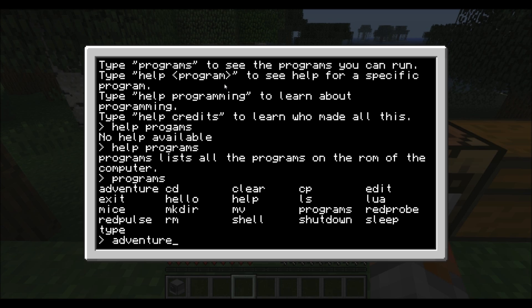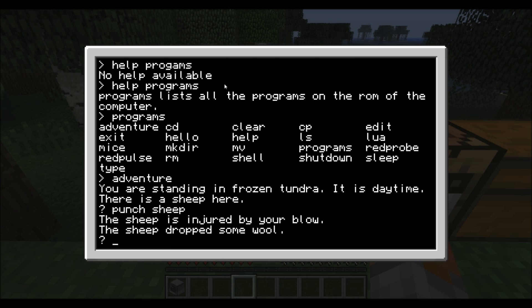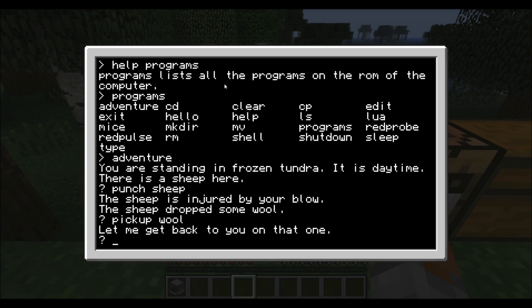So let's play an adventure game — type 'adventure'. You're sitting in a frozen tundra and it is daytime and there's a sheep here. Let's punch sheep. The sheep drops some wool — pick up wool.